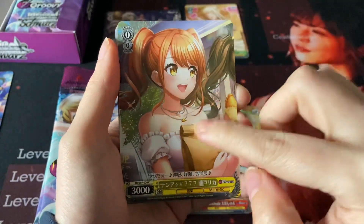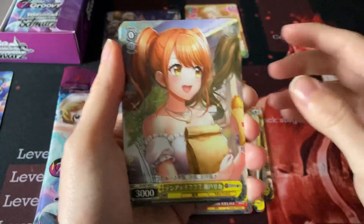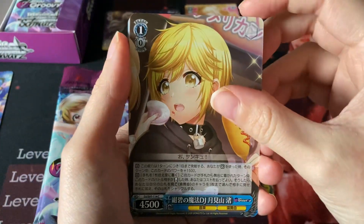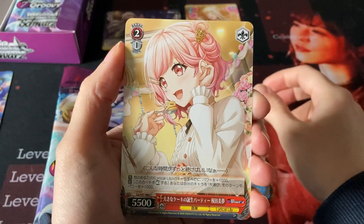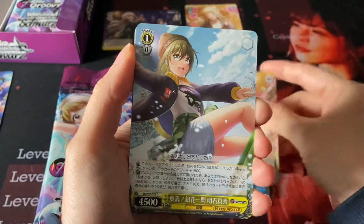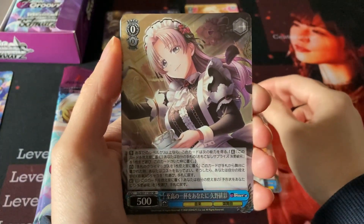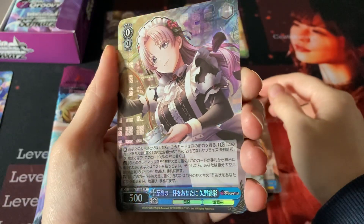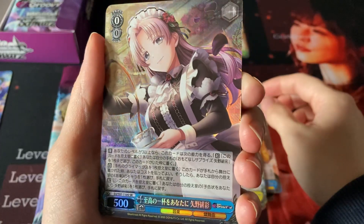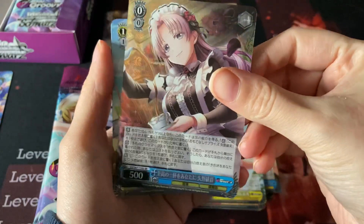Rika - I always confuse her with Marika because it's a similar name just longer. Nagisa. Miyu, I'm pretty sure this is Miyu. Maho. Hiro - and she is our super rare! Already a super rare. How many pulls do you get out of a box? I have no idea, but apparently we have a super rare already.